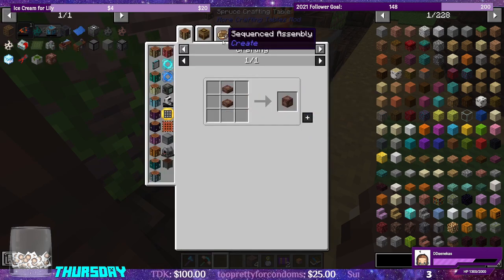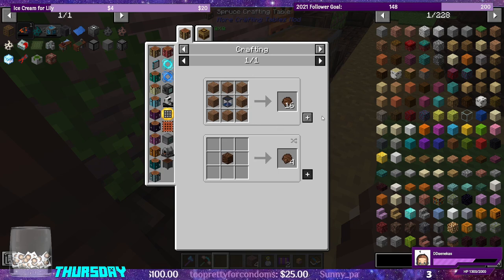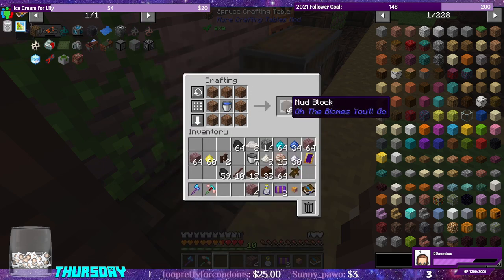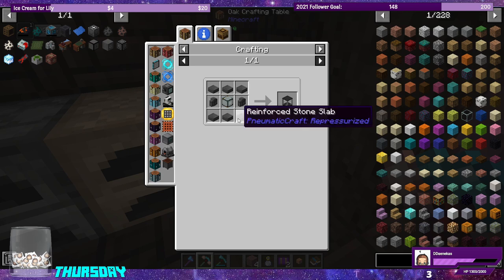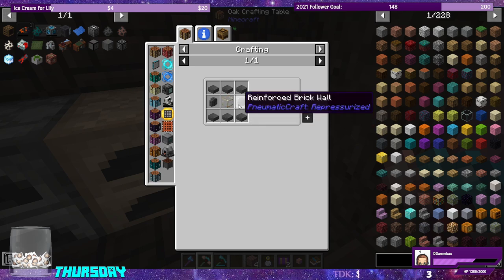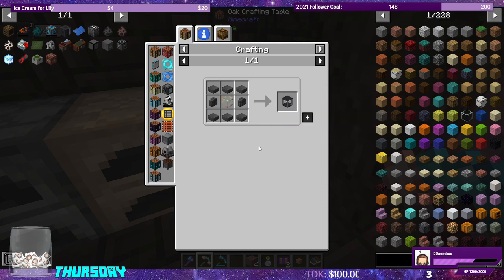The next one's going to be mud bricks. I believe we have a water bucket, and we can grab eight pieces of dirt — that should be enough for us to make mud. Mud block. Let's see what the recipe is for the mud. Small fluid tank from pneumatic craft — we need reinforced stone slabs, reinforced brick wall, and thermal glass hardened.